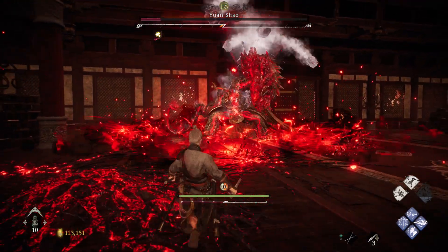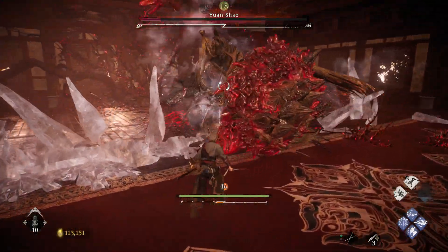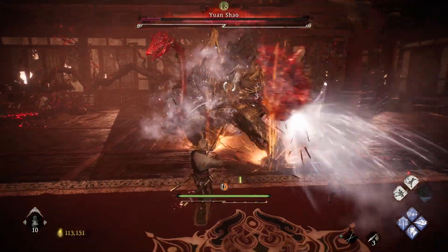He reformed his turtle — that's the only thing you can break off. The snake cannot be broken off. This rush attack: you can block it, dodge sideways, or deflect sideways.